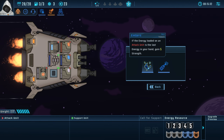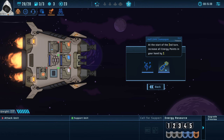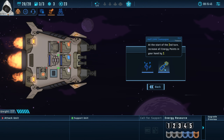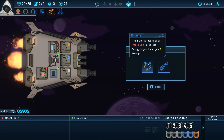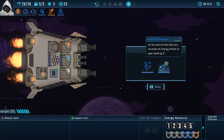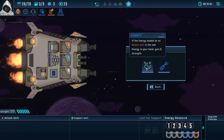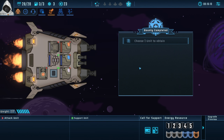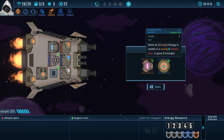New treasure: if the energy loaded on an attack unit is the last energy in your hand, gain five strength. If it's at the start of the second turn, increase all energy points in your hand by two. So if you use up all the energy in your hand you get five strength, and on your second turn you get a massive boost. These are about even — this is every turn though, whereas this is potentially only the second turn. I'm gonna take embers.